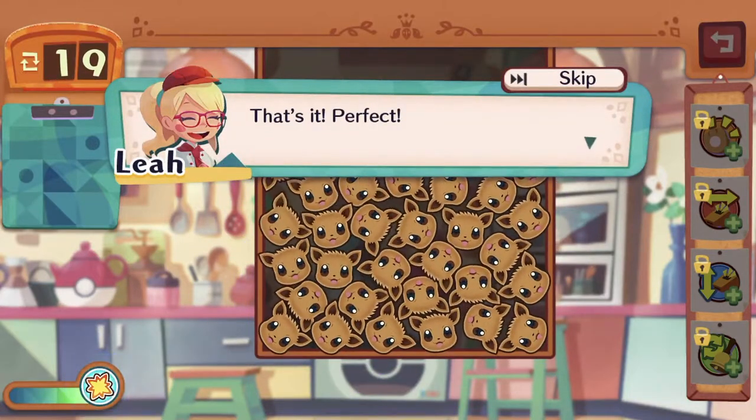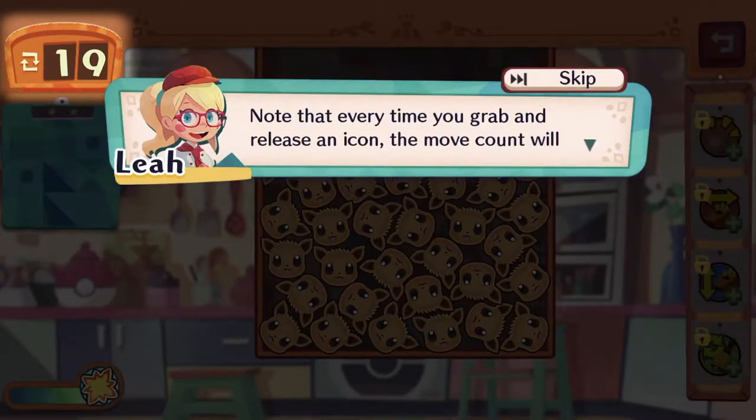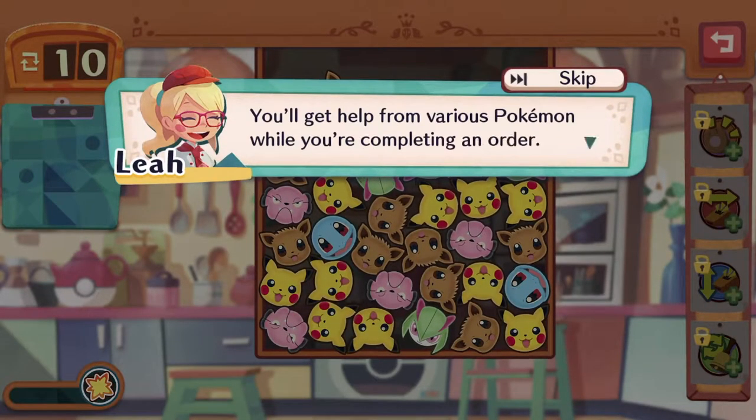There we go, that's it. Perfect. Note that every time you grab and release an icon, the move count will go down. Alright, so that's important information for how you play this game.